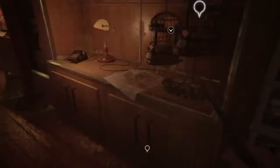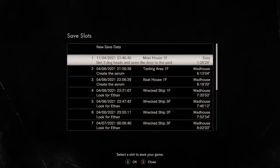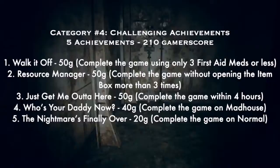Number two: 'Resource Manager' — 50G — complete the game without opening the item box more than three times. I suggest never opening the box except for the two required times involving Lucas's section and possibly one other moment. Honestly, it's not that hard to do. Number three: 'Just Get Me Out of Here' — 50G — complete the game within four hours; as long as you know what you're doing, do it on easy and you're good.